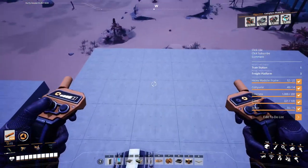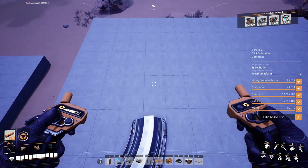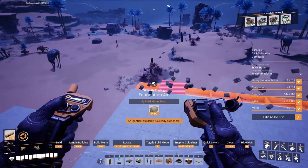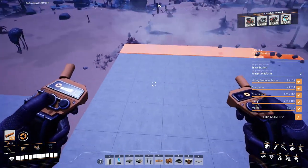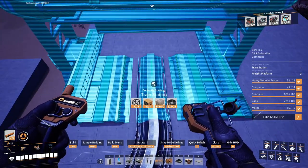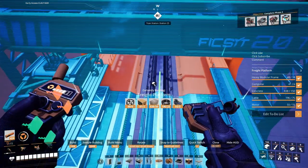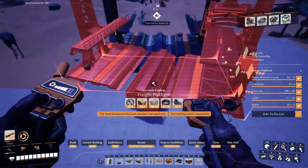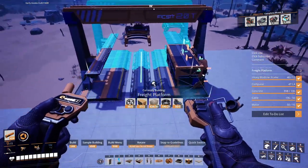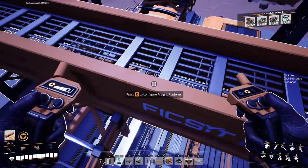So I need to get a freight platform in here, so I'm going to need to extend that out a little bit. Did I not bring enough concrete with me? We need to have the train station - let's just push it out as far as we can. Then we've got to have three freight platforms, so we need to push that out further, take the station down, freight platform there, and there. So that's our three freight platforms.